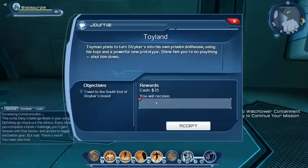We'll do one daily per episode. This one's called 'Toyland' — Toy Man plans to turn Striker's Island into his own private dollhouse using his toys and a powerful new prototype. Show him you're no plaything and shut him down. We have to travel to Striker's Island, so we'll accept that.